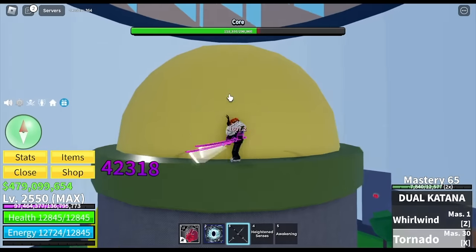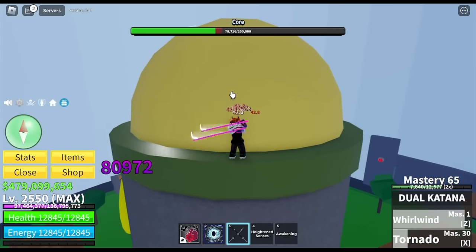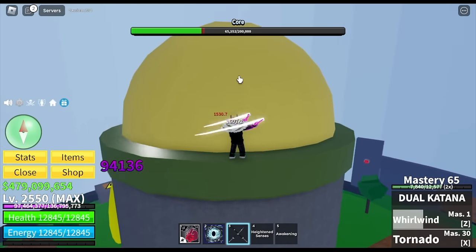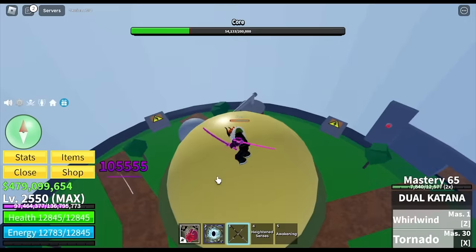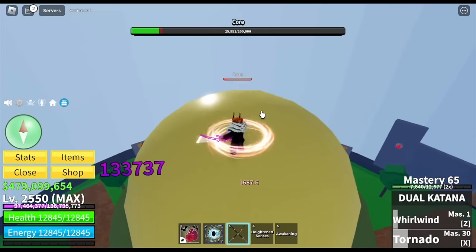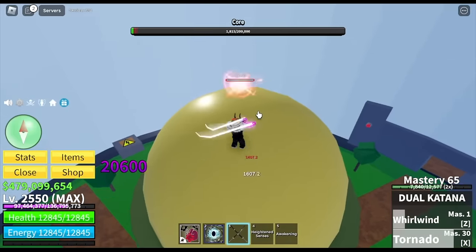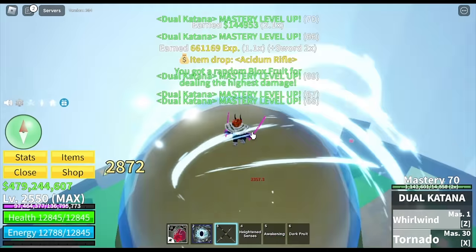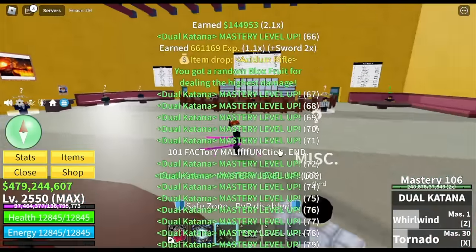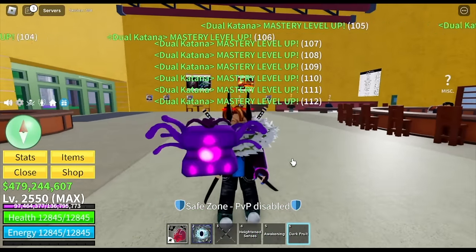Let's appreciate how they reworked every sword — every sword looks a lot better now. So far, we can defeat factories using swords from the first sea, as long as we have max sword stats. We only have mastery 65 here. For the fruit we got, we got a Dark Fruit.